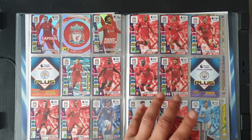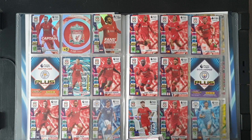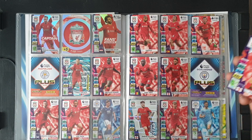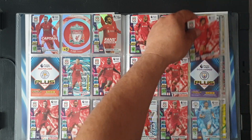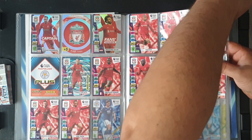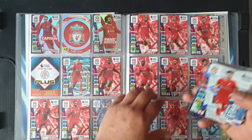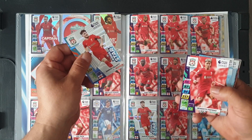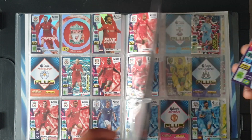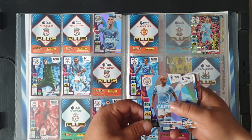Now starting with the 200s. Chamberlain duplicate. Curtis Jones at 204 — perfect, he can go in there. We don't need Harvey Elliott, we don't need Firmino. We jump straight to the next page for the captain Fernandinho.